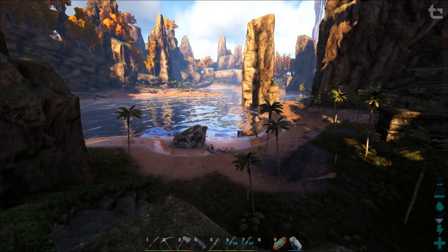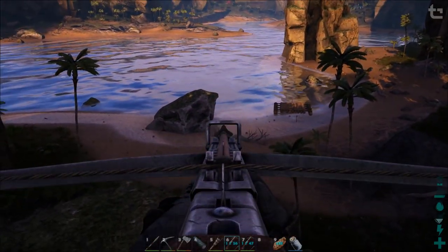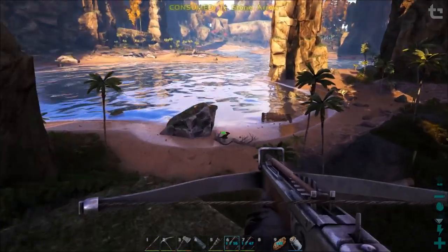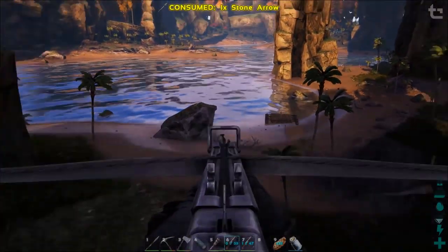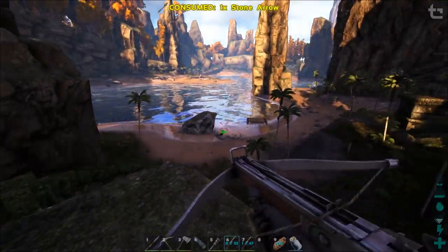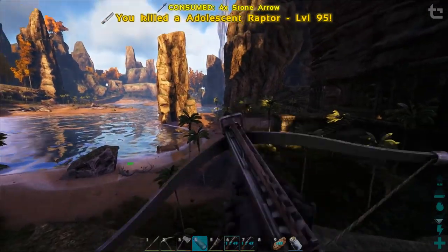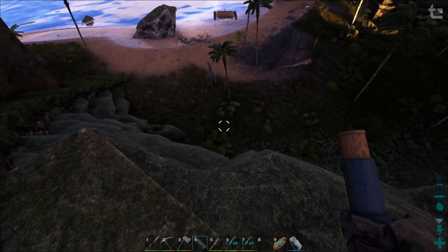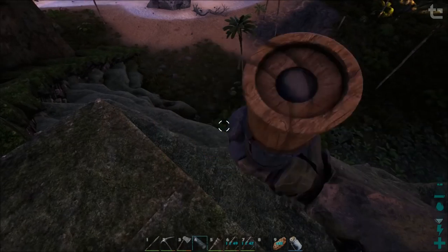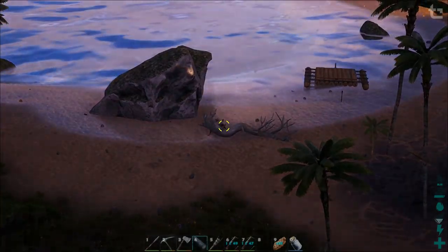We tamed a Carno - saw a lot of them die as well. There's a level 95 Raptor nearby. There's a Carno down there - the level 80 male - and now it's coming for me. It's hungry - go and eat the fucking Raptor.